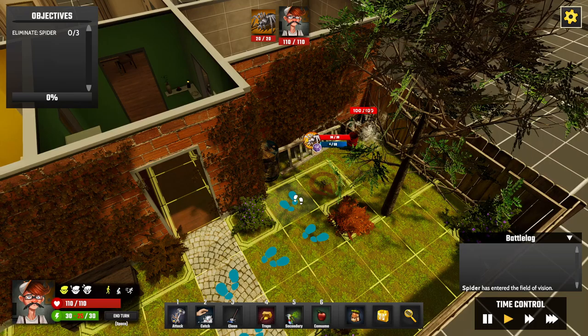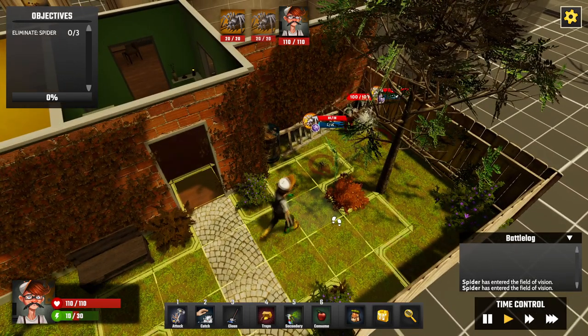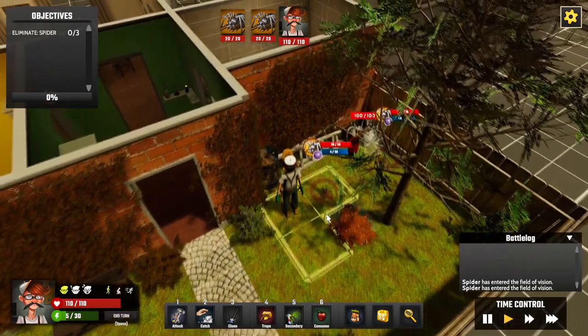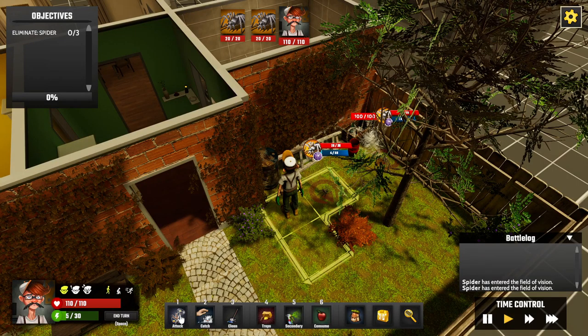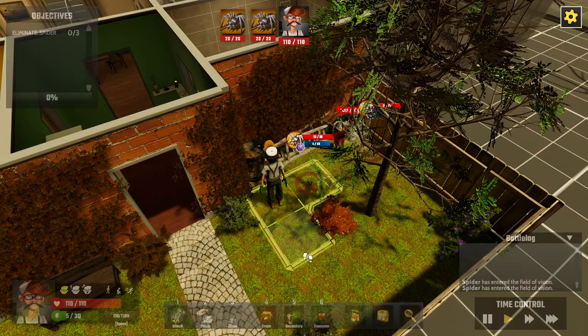There's a spider over there — moving there will take 25 action points, so each square is five action points. We move over. Attacking with a hammer costs 10, and spraying costs 10 as well, so we don't have enough after moving. We'll just end our turn.